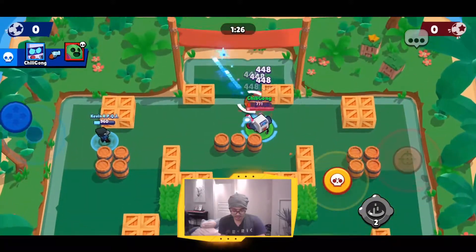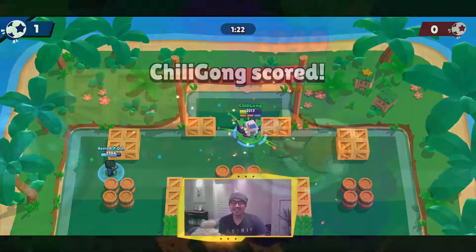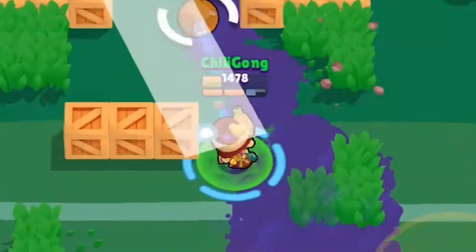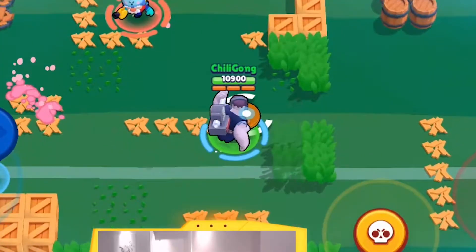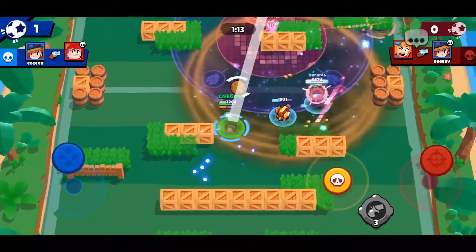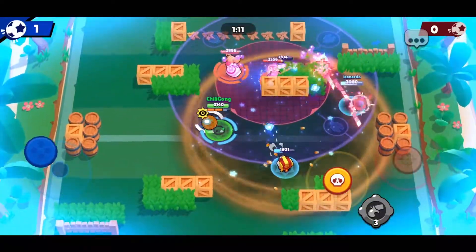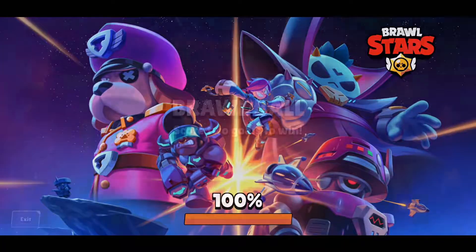Here are a couple of general notes. Letting go of the ball, whether by passing or by shooting, requires one ammo. To pass or shoot the ball extra far and extra quickly, if your super is charged and you are holding the ball, you can use your super to shoot the ball. This can easily cover almost 50% of the map, which is especially important in overtime.